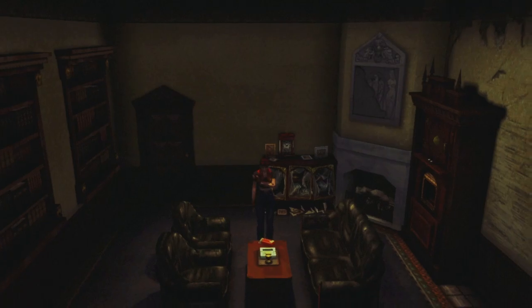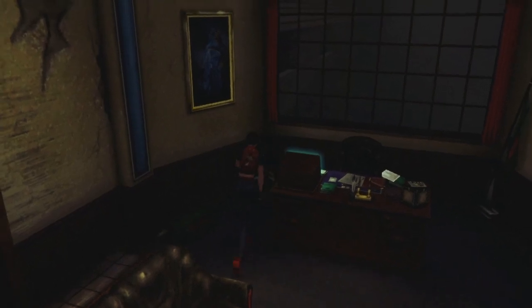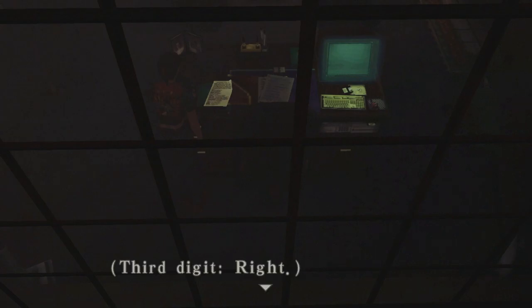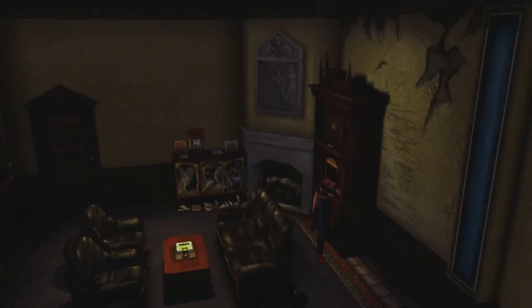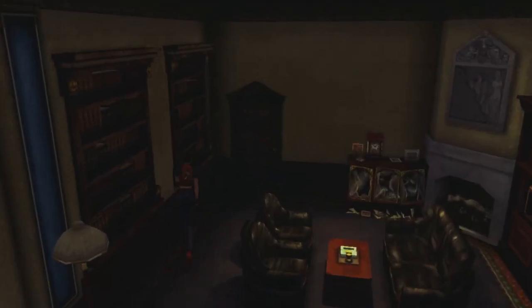This is a very fine room. We'll take these bullets — there are quite a lot of them. Now we have a somewhat complicated puzzle here that's not actually that complicated at all. Something written on the memo: first digit left, second digit left, third digit right, fourth digit right. You must not reset while maneuvering. You use that combination on this antique music box. It's really easy as long as you follow the puzzle, but we don't need to do it because we've played this before and we have the code.